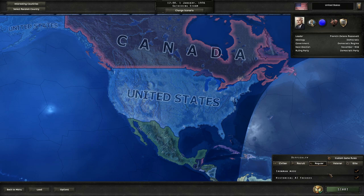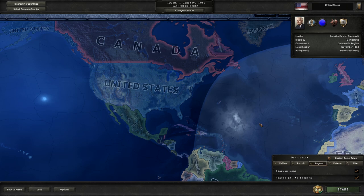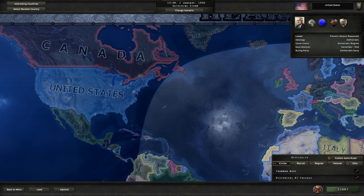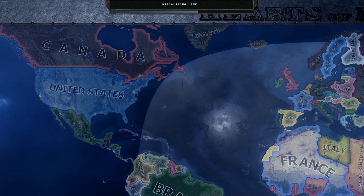We'll play with Iron Man mode on and we'll keep historical AI focuses on. We're going to simulate World War II. For the difficulty, I'll keep it on regular. I'd really recommend that — if you're a new player and you choose civilian, it's going to give you all these neat little bonuses, but it makes it tough to tell if you're doing well or bad, or if the bonuses just fudge everything up. So we'll just stay on regular.